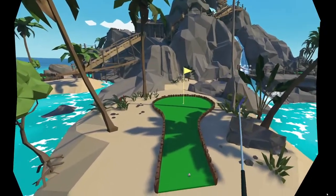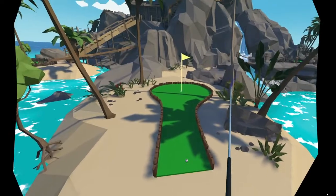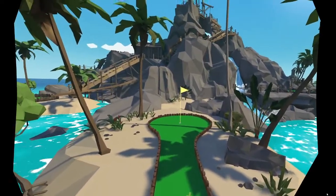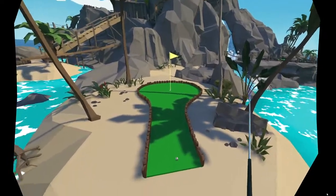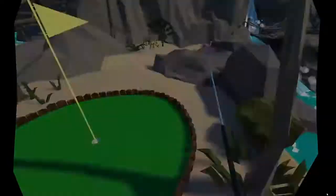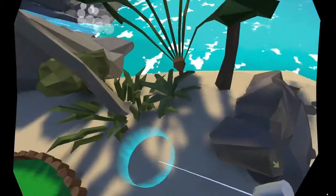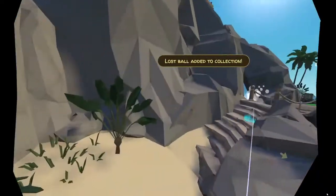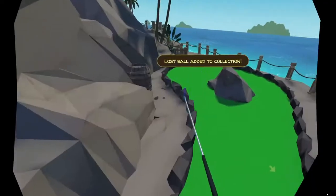Hello everyone, Jerry Cherry Pie here, and welcome to my tutorial on the lost ball locations in Walkabout Mini Golf. This is level one, Tourist Trap. Let's get started. Hole number one is here to the right, behind the rocks.